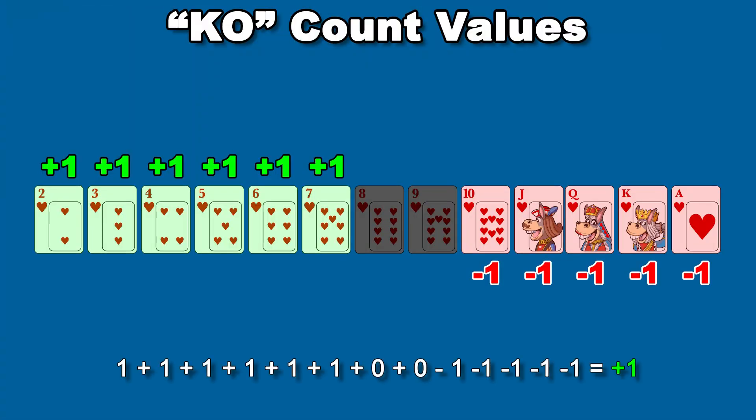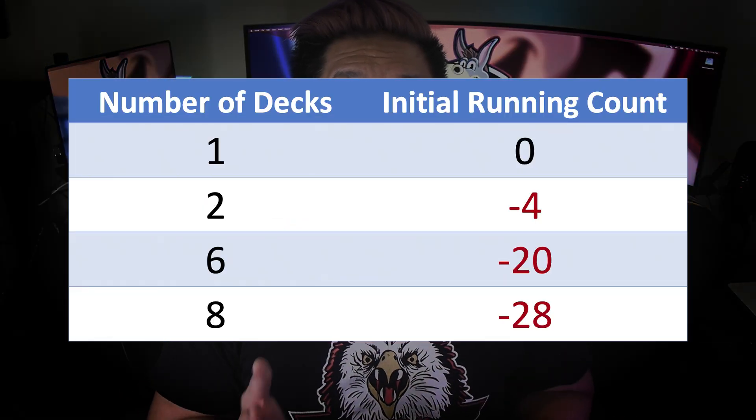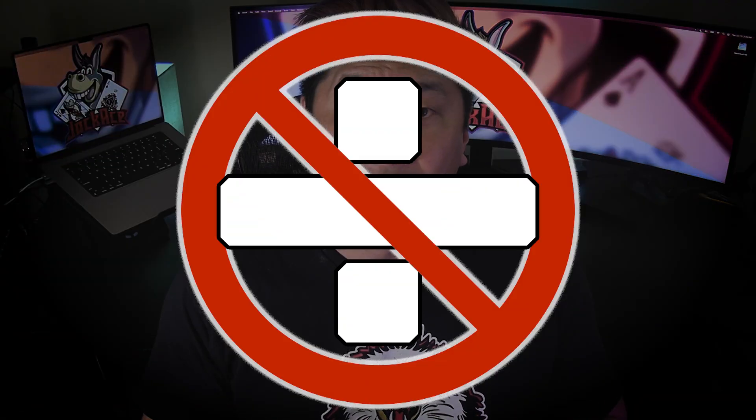In more recent years, unbalanced systems have become more popular. These systems have a positive value when you count through a complete 52-card deck, and they compensate for this imbalance by starting the count with a negative number when there's more than 1 deck — usually a static value multiplied by the number of decks in the shoe. The great thing about unbalanced systems is that you never have to divide. You don't need to calculate a true count; you just wait until your running count passes a certain threshold to know when to bet high and deviate from basic strategy.